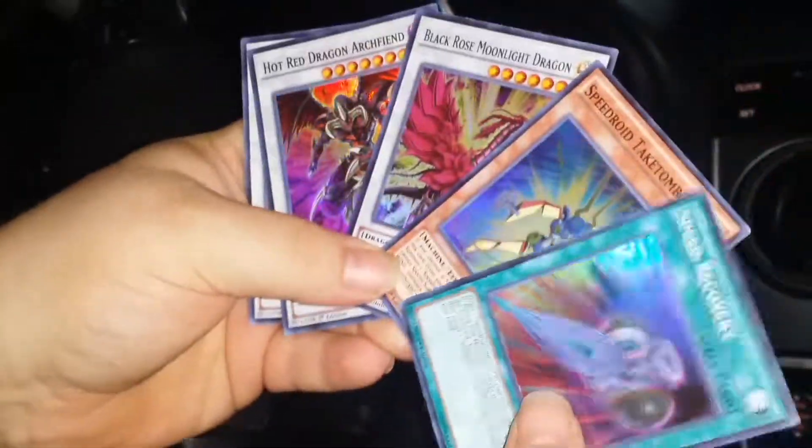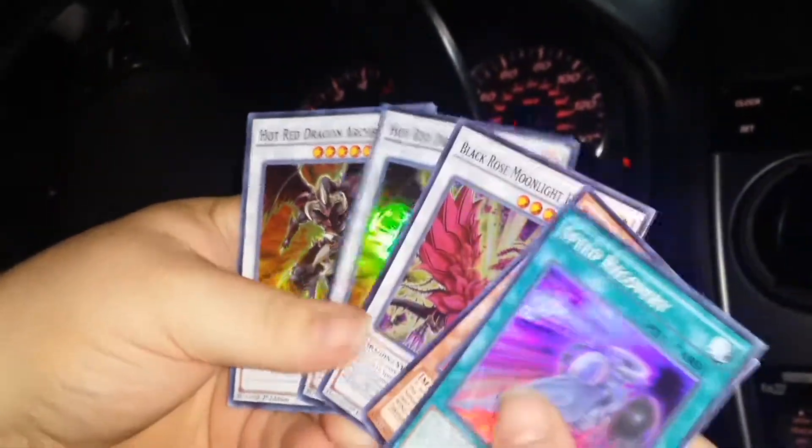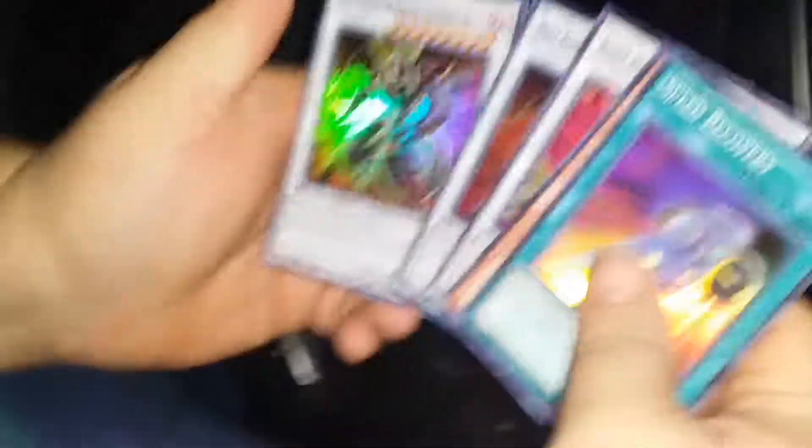This is what we got, guys: two Hot Red Dragon Archfiends, Black Rose Dragon, Black Rose Moonlight Dragon, Speed Recovery, and another speed card. So if you enjoyed this video, give it a like. Pokemon fan signing out.